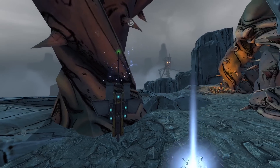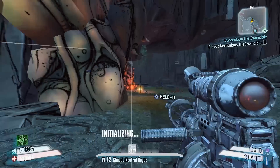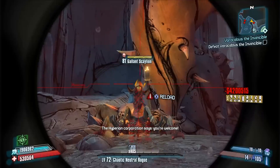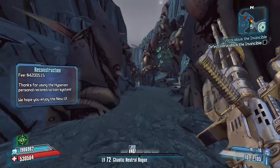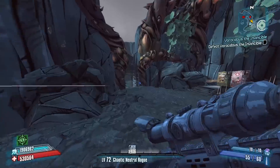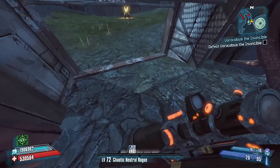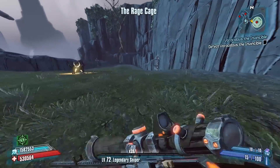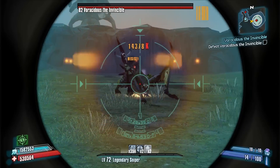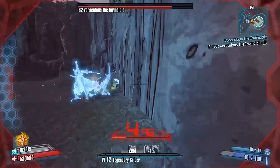We did get 48 ammo from those boxes, so if we reset we would have a lower amount of Critical Ascension, which would not be good. I'll pick up that gear and now we can go ahead and start the fight. In order to start the fight, I'm going to just try to get a Critical Hit on him to start — and that's good — and then I'll throw my decoy right there.